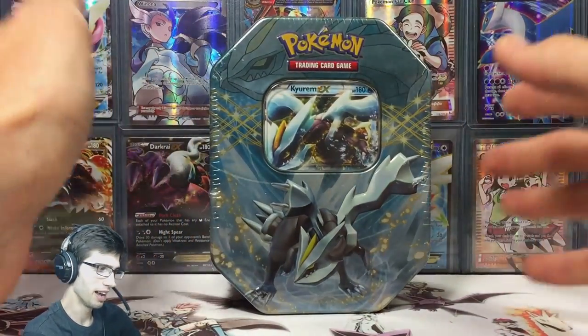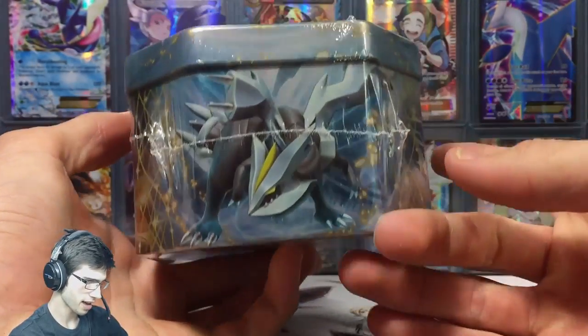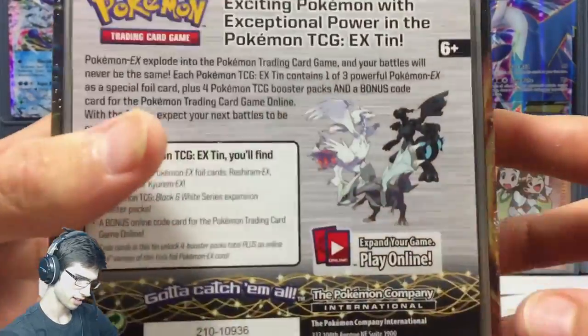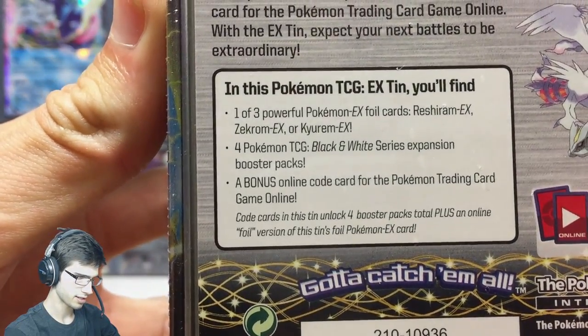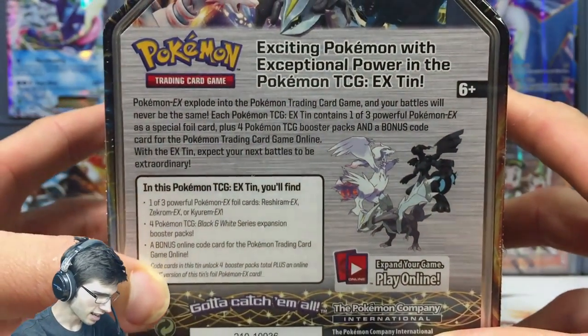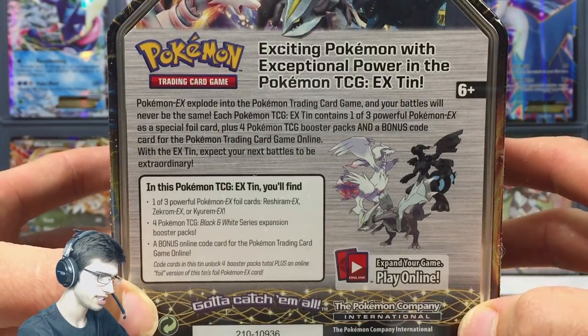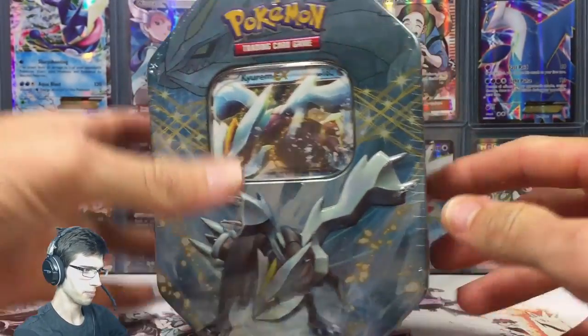This is the second tin of the trio. As you can see, we have Reshiram on the side, Kyurem on the bottom, and Zekrom on the side. On the back we have the trio just chilling there. It says exciting Pokémon with exceptional power in the Pokémon TCG EX tin.